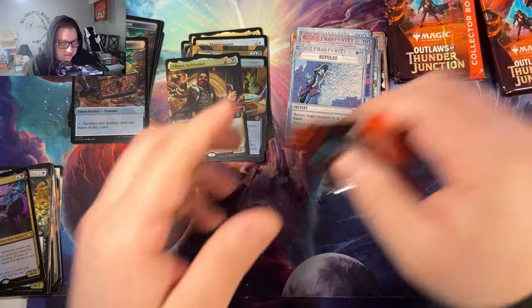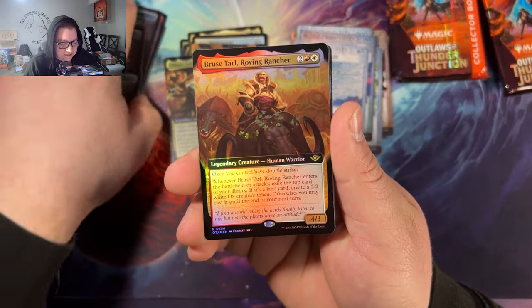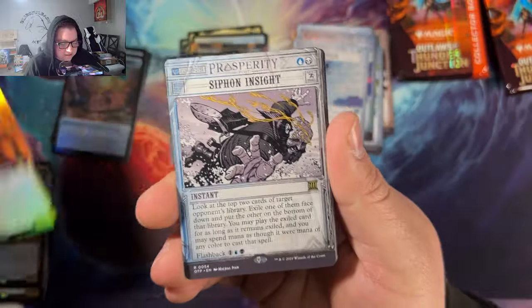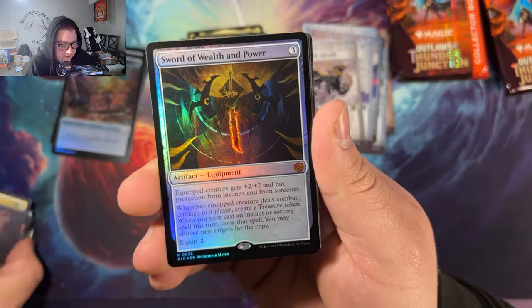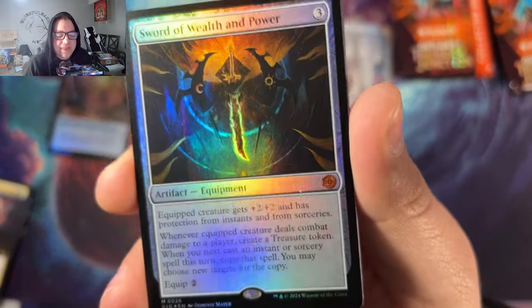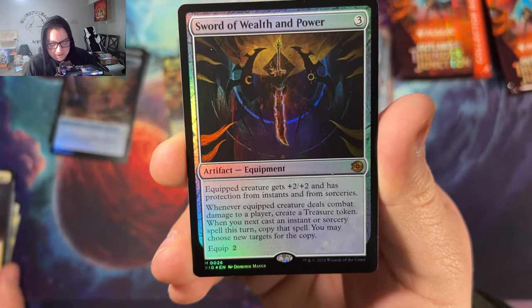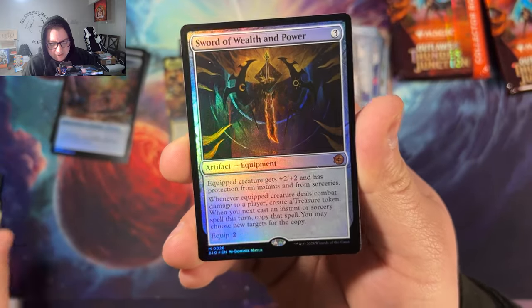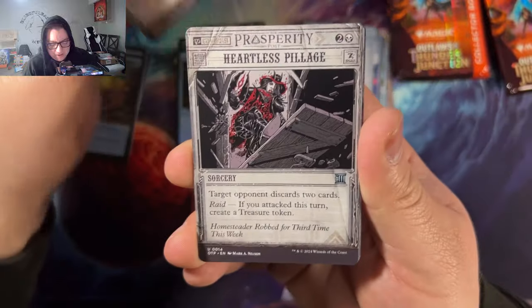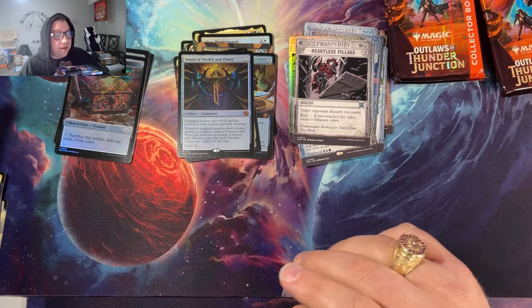I'm having a great time opening this product. Bruce Taro, Troving Rancher, Siphon Insight, Embrace the Unknown — it is a little nebulous right now with the market. Seraphic Steed. Sword of Wealth and Power — guys, there it is! The first time we've seen this — holy shit, this is dope! My camera is a little laggy right now — sorry, this is like the eighth video I've done today. Heartless Pillage.